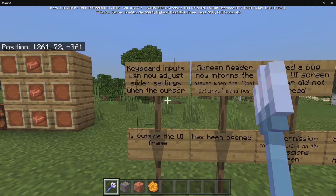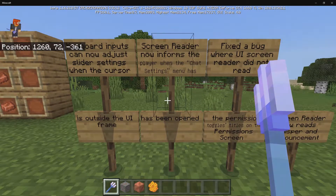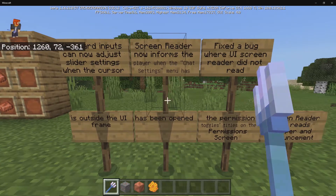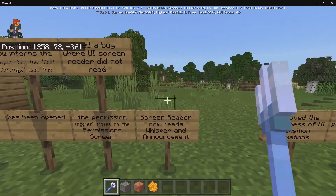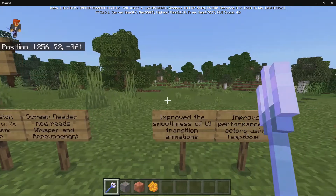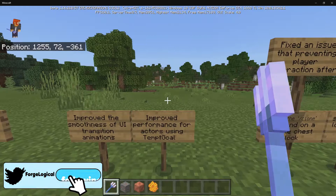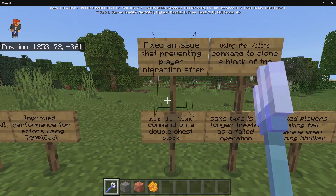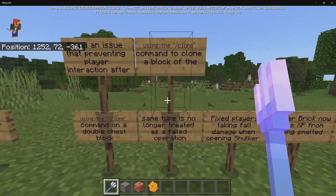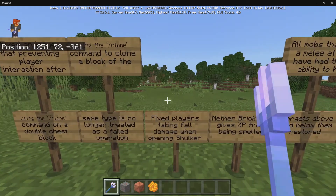Now for the bug fixes: keyboard inputs can now adjust slider settings when the cursor is outside the UI frame. The screen reader now informs the player when the chat settings menu has been opened, and it no longer fails to read the permission toggle titles on the permission screen. The screen reader also now reads whisper and announcement messages. UI transition animations have been improved for smoothness, and performance for actors using Temp Goal has been improved. They also fixed an issue preventing player interaction after using the clone command on a double chest block, and using the clone command to clone a block of the same type is no longer treated as a failed operation.